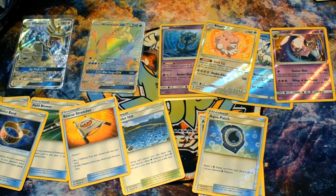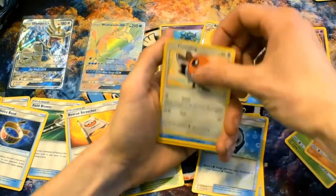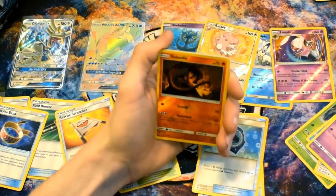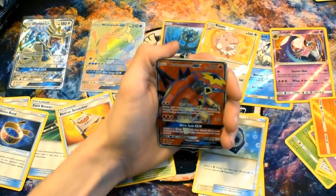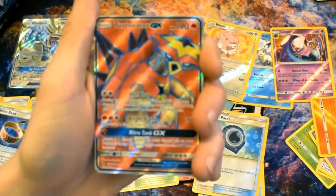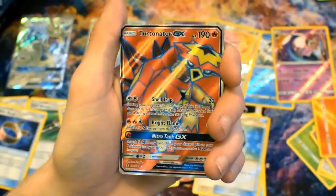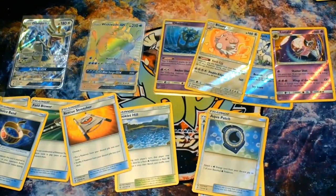I reckon there might be something in this pack - have you felt something? I saw a sparkly border! So trying to find out what it is. Reverse Togedemaru, and in the back - Full Art Turtonator GX! So beautiful. There's diagonal rays - I love them. Should we get that on the close-up camera? Yeah. We'll do a recap and on to the next pack.